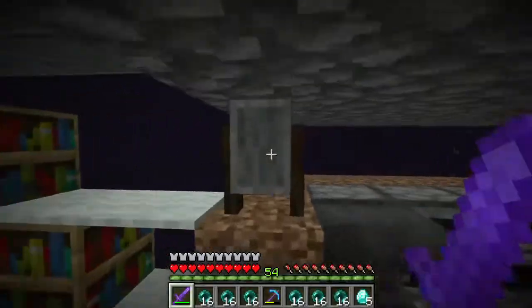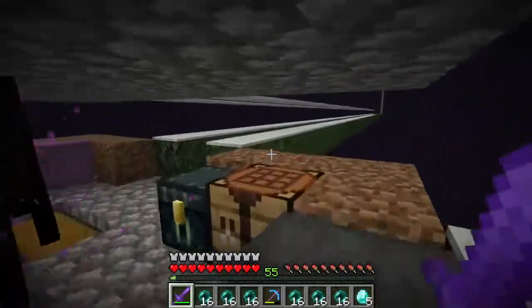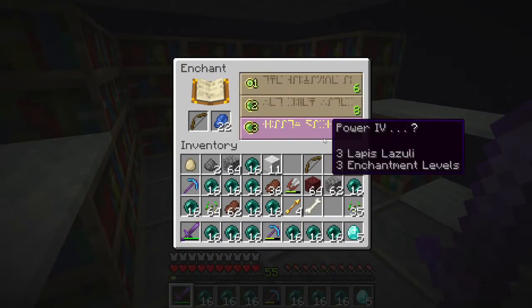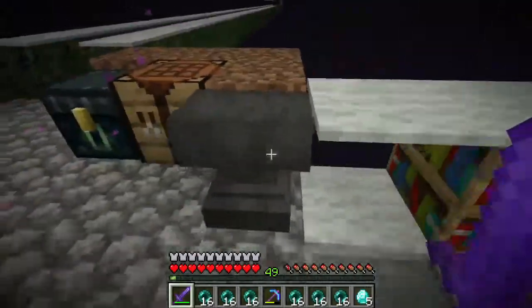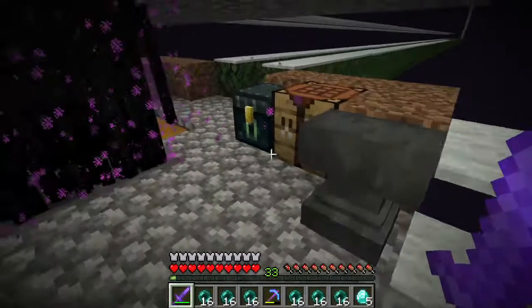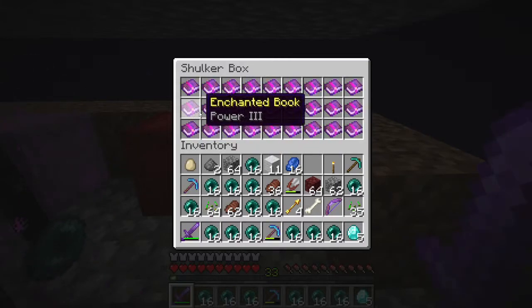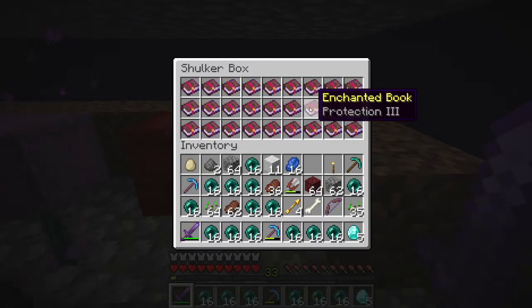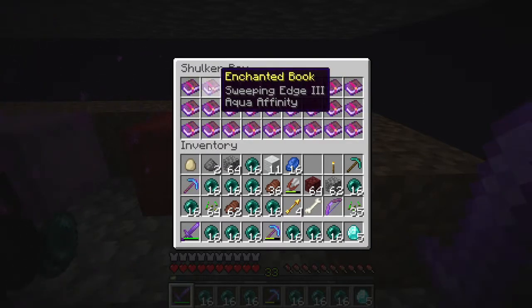I'm getting really sick and tired of being here. Let's try the bow — Flame Power 3, Unbreaking. I can put these together. We're going to call this Wolf Ryder. I need Mending on this, I need Punch 2. I actually got a lot of good ones here — I was really lucky. I cannot believe how lucky I am. I still have two Feather Falling books left over. I was ridiculously lucky — absolutely the best luck.